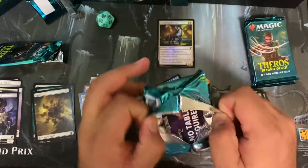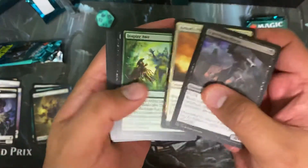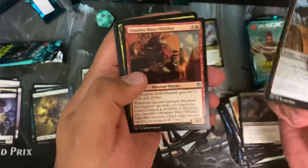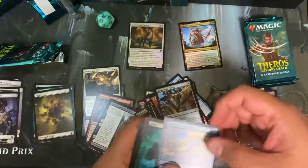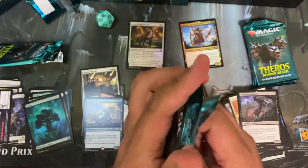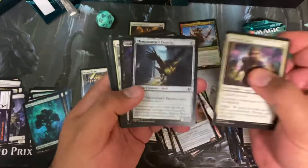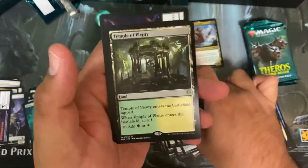So far this thing is a bust. We're probably halfway through right now and nothing too exciting — well, the one God we did get was the mythic, which I forgot to put in the mythic pile. We also got the horsefish Hippocamp. I don't know if any of these things are playable — hopefully they're good cards. Let's see. Temple of Plenty.